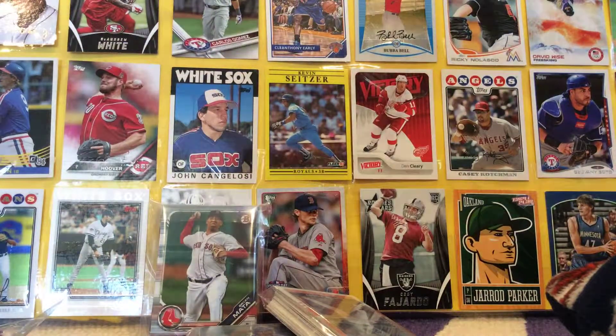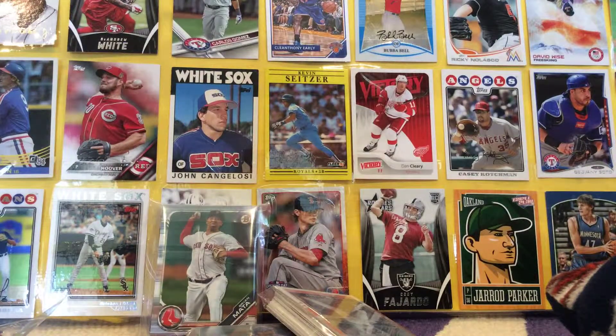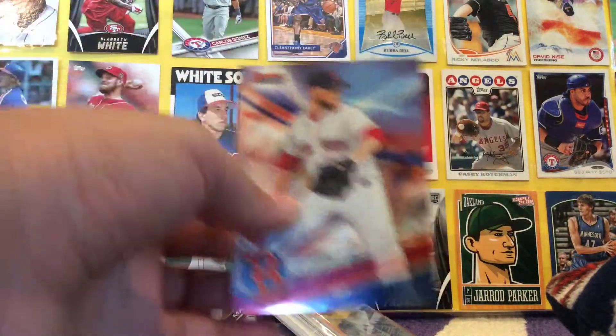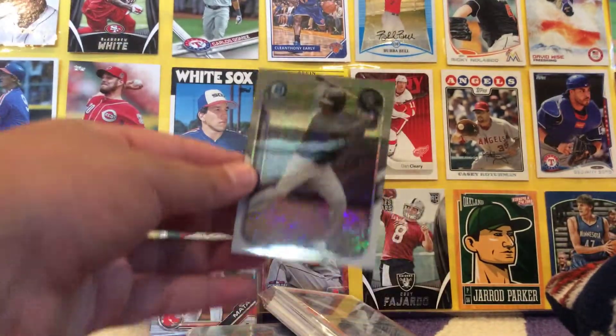Next we have some Bowman — this is older Bowman, I think. I'm not sure what year this is, but let's see what's in here. Right on the back we have a Bowman's Best Craig Kimbrel, so that's cool. Ramil Tapaya — this guy's a top prospect. Mini card, The Farm's Finest. That is an awesome card. There's a lot of Bowman in here.